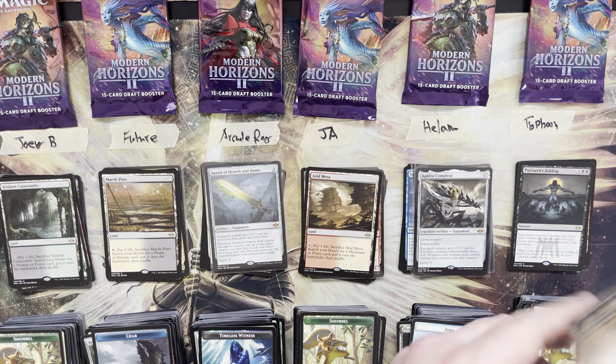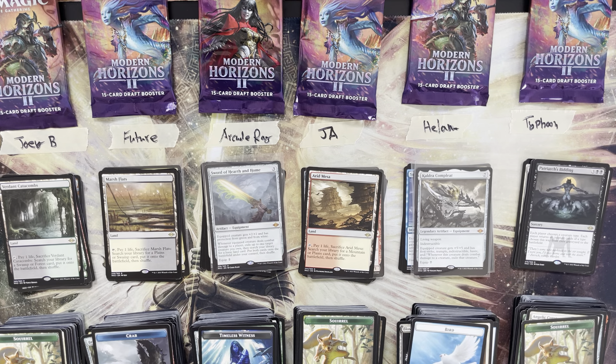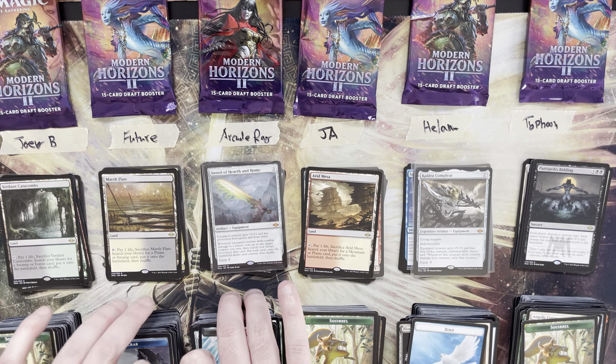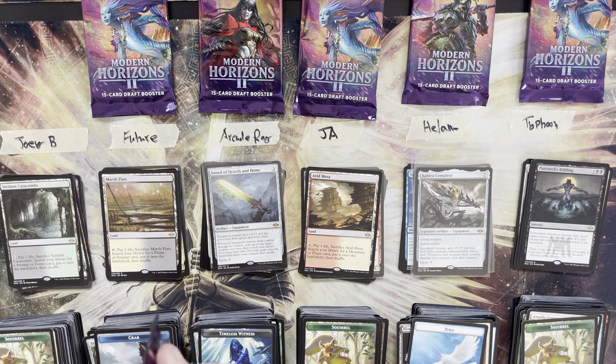Typhoon totals 29, back in the high heading into the last round. Round two standings: Joey B with 19, Future with 19, Arcade Ray in the low with 14, Ja with 25, Helam with 21, and Typhoon in the high with 29. Want to see some spice out of these last packs — good fetch count but the mythics have kind of let us down, and we've really missed on the good rares.